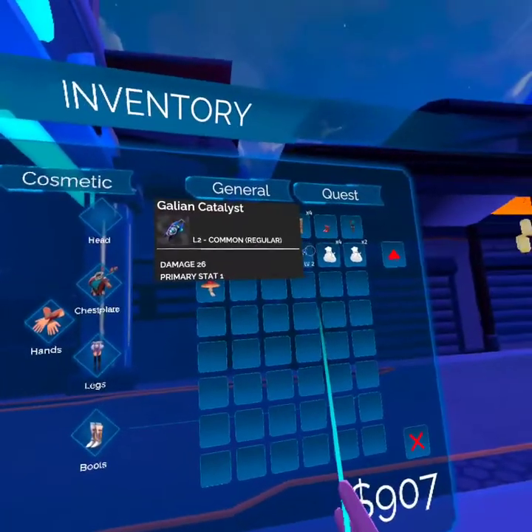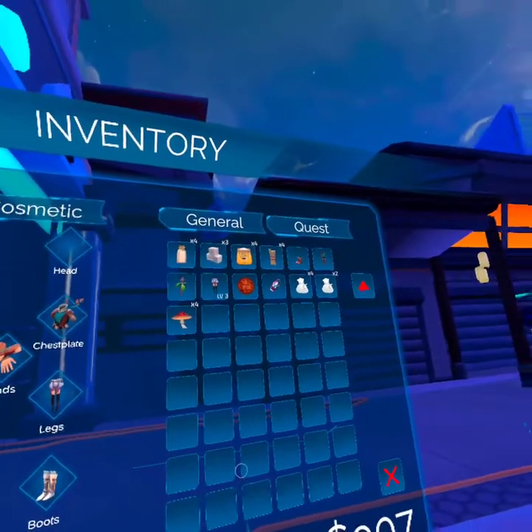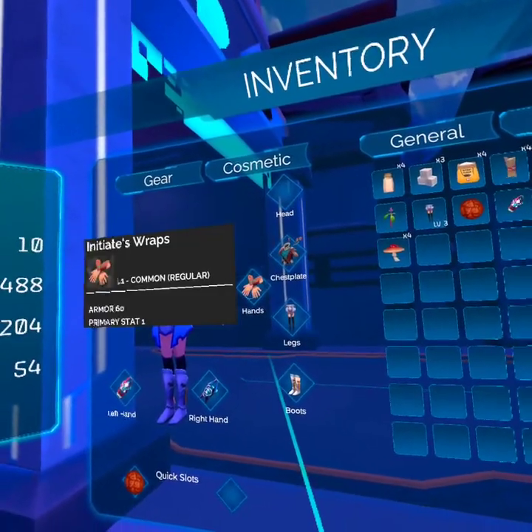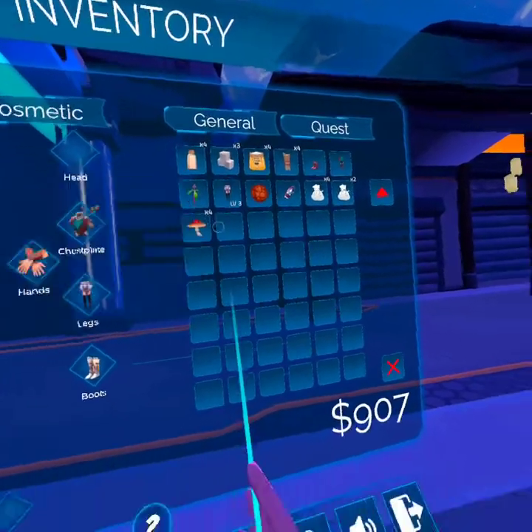Level two — I have level two. You can change it like that. Level three, and this is level three. Level one. Level one hands. These are the basic things.